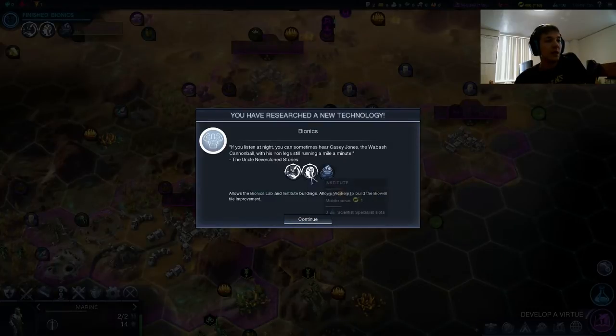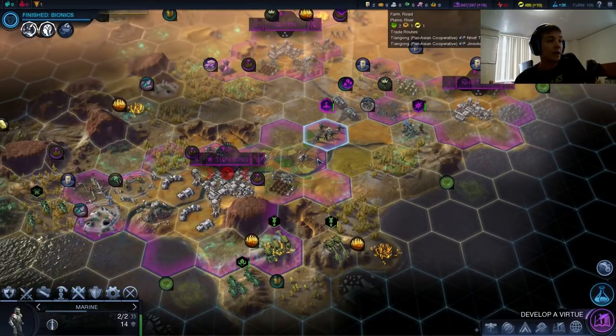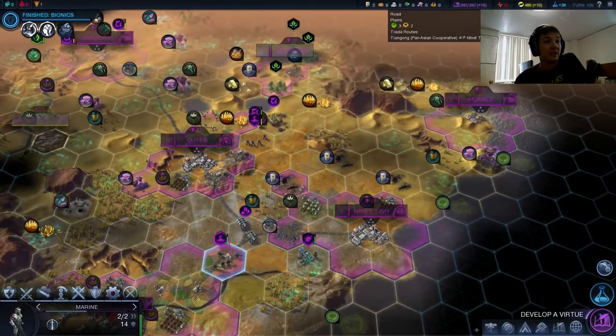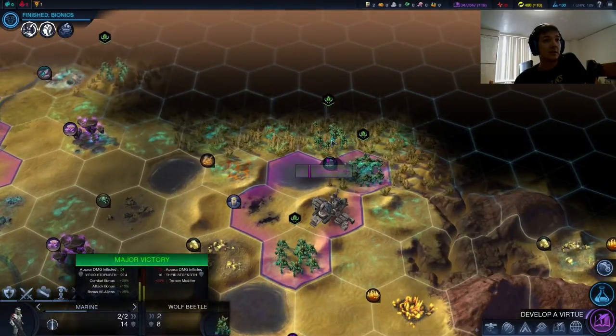Sweet — we got our Biowells. That's going to be critical to helping Tiang Gong get up to health and also really growing really quick. And it's going to be critical to our growth in Kuyin and Ninetin. Gong Ren too, until we cut down this stuff and get these grasslands available.